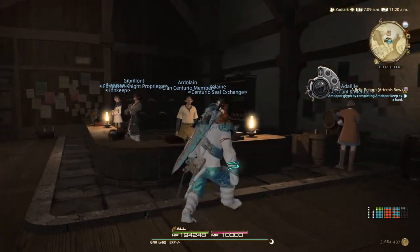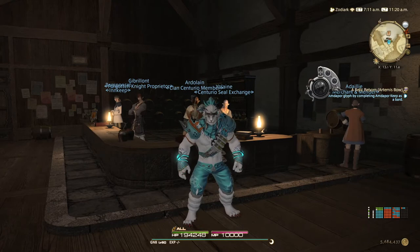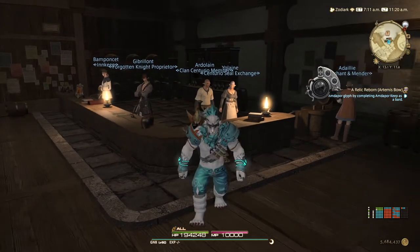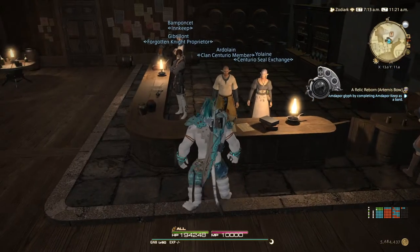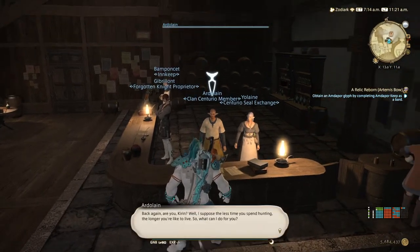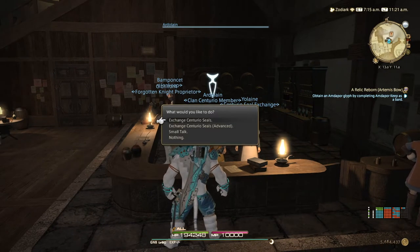First things first — as you can see here, we are in Ishgard. You have to go to the pub area, which is the Aetheryte of the Forgotten Knight. Go in and talk to this guy — the Clan Centurion member.